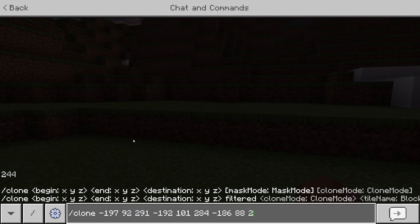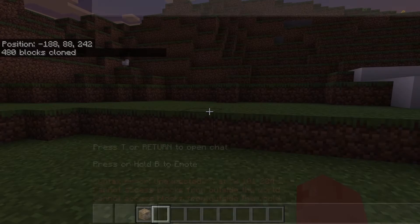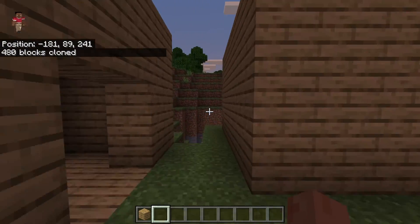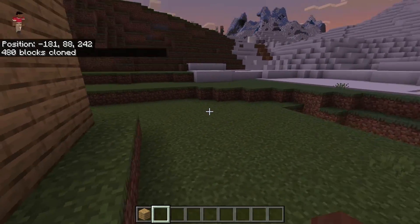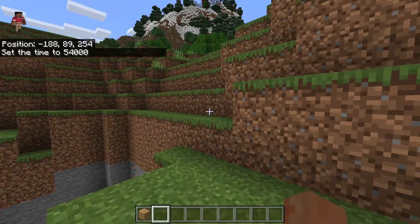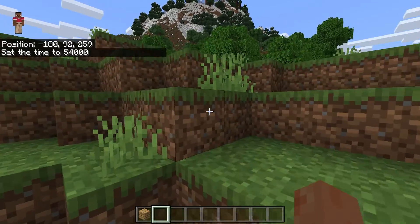Enter the new coordinates and press Enter — and as you can see we've now cloned another copy. It's super easy once you've entered the command once to quickly change that last set of coordinates and make even more copies.